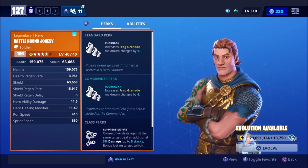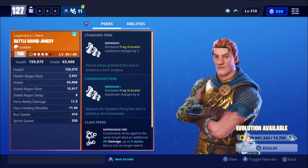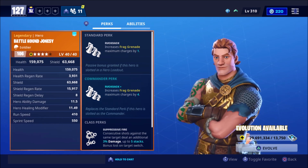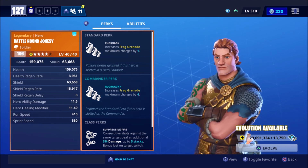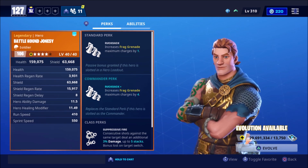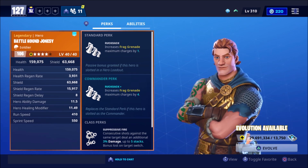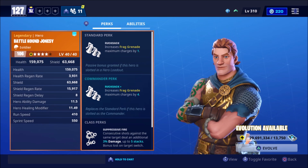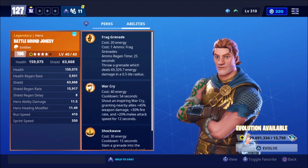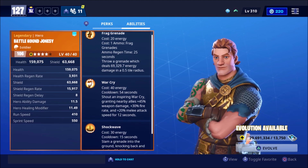So Battlehound Jonesy released in the event store today — 2800 gold. His commander perk is Rucksack Plus, which increases frag grenade maximum charges by 4, meaning we're going to be carrying around a lot of grenades. Whether or not this is going to be viable in any sort of meta, it probably won't be, but for casual play and taking out hordes or encampments, this is going to be really effective. For his abilities, he has standard soldier abilities: frag grenade, warcry, shockwave.